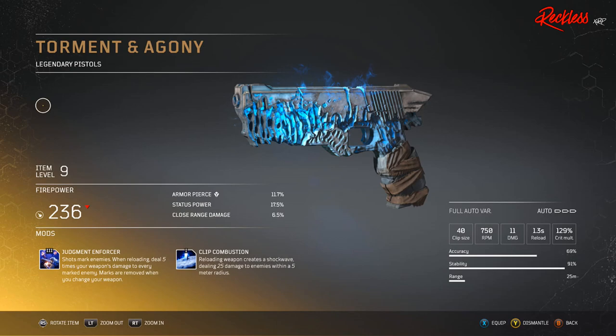Then we have Torment and Agony. These are legendary pistols, so you will be able to dual wield them, and they are also in the demo. Their tier 3 mod is Judgment Enforcer, which causes shots to mark enemies. When reloading, it deals 5 times your weapon's damage to every marked enemy. Marks are removed when you change your weapon.